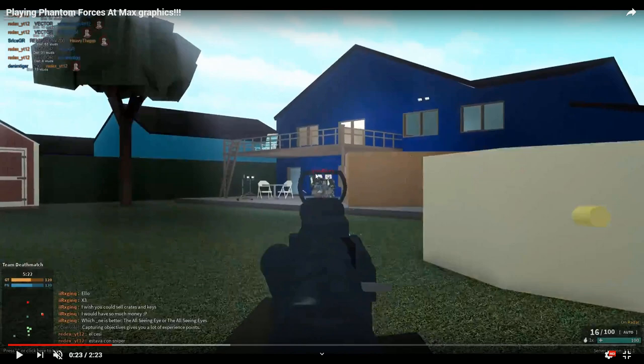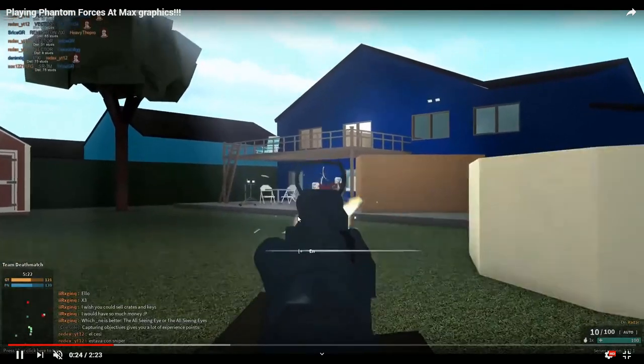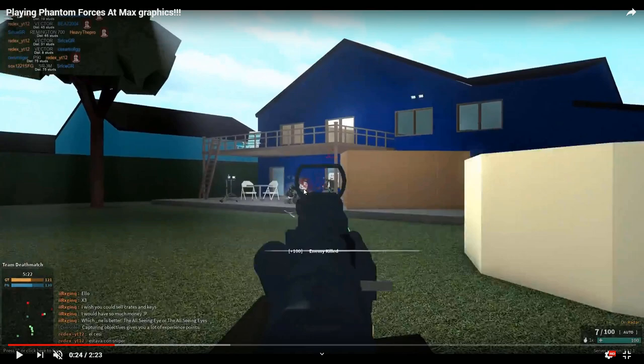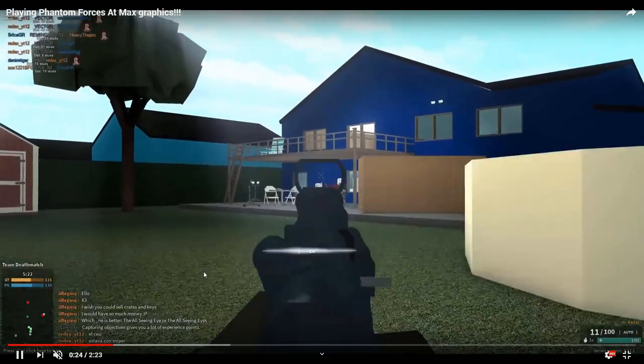Here's another instance of crosshair placement. You always want to keep your crosshair at about where people would be — not up in the air or down on the ground, but around body level, if not head level. Aim from upper torso to head. So watching this again: I jumped over a fence, probably saw this guy first, and then that second guy came out of nowhere. Spray transfer — very nice, took that guy out.